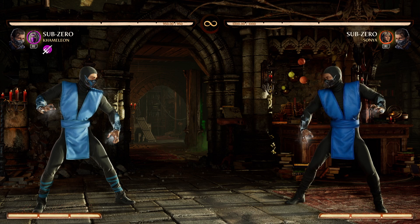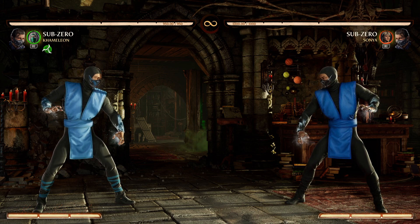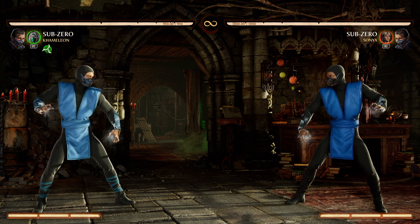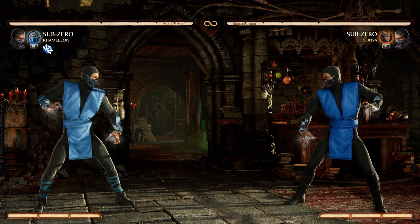Had a weird couple of resets just because of the spacing. But yeah, so as long as you hear any of those strings or you think they're coming, you can armor out of all of them. And of course, depending on the cameo and your character team, you'll have full combos and make them regret even pressing buttons.